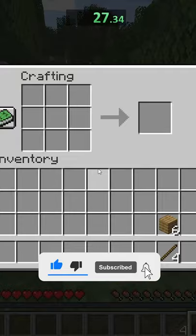So as usual, we start by making a brand new world, grabbed some wood, made a crafting table, and then we made some basic tools.